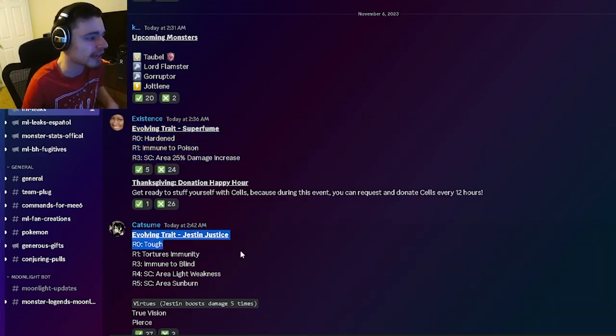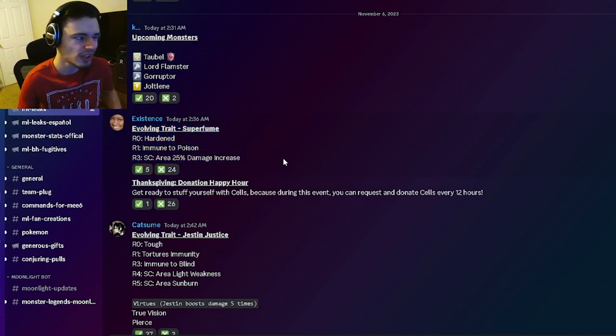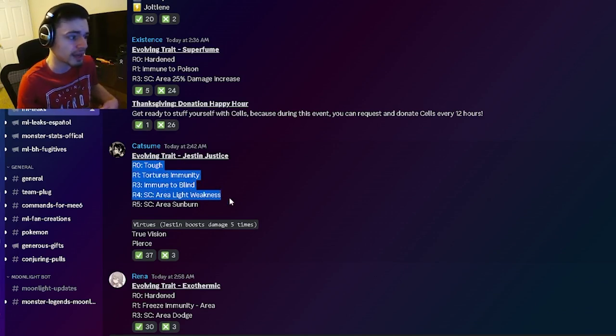We have the first evolving trait for Super Fume: he's going to have hardened, immunopoison, and status caster area 25 damage increase. Those are honestly just kind of bad traits — I don't really like any of those.